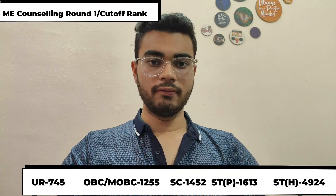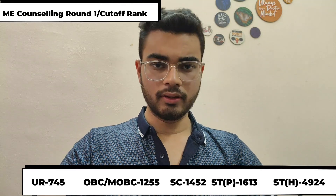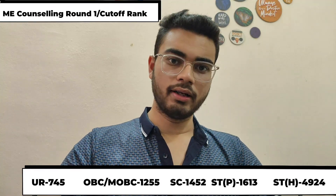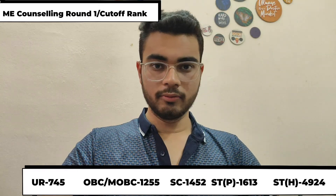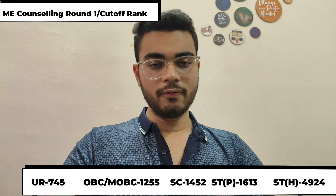Next, we have to talk about Mechanical Engineering Branch. The Mechanical Engineering Branch general category cut-off is around 745. Near to 720 or below 720, you will get around 1,100 — near to 1,100 or below 1,100 — you will get in Mechanical Engineering JEC from OBC category.